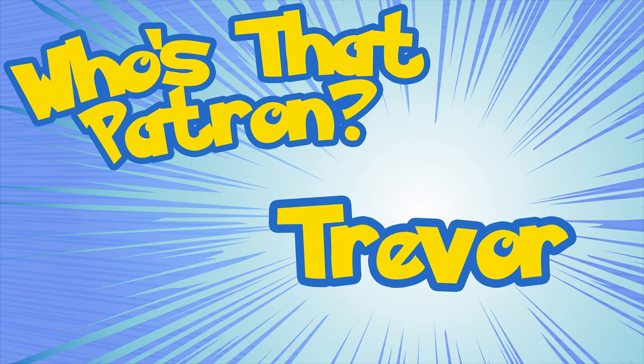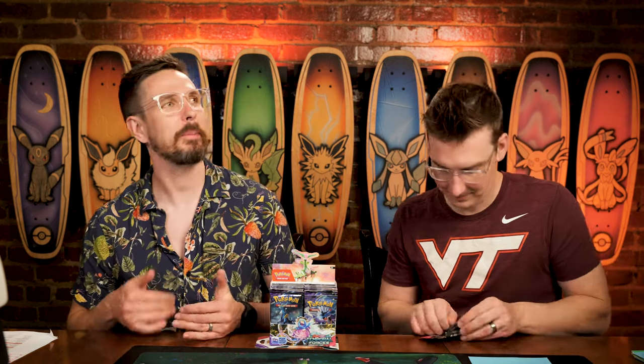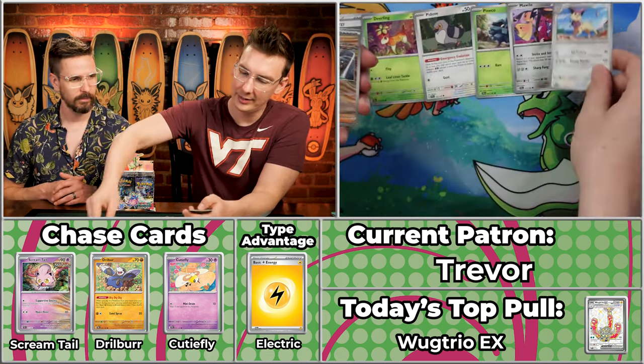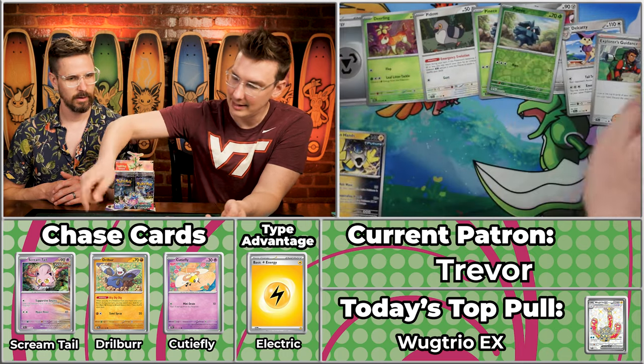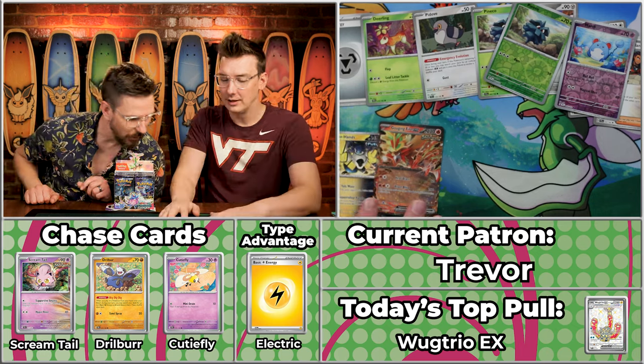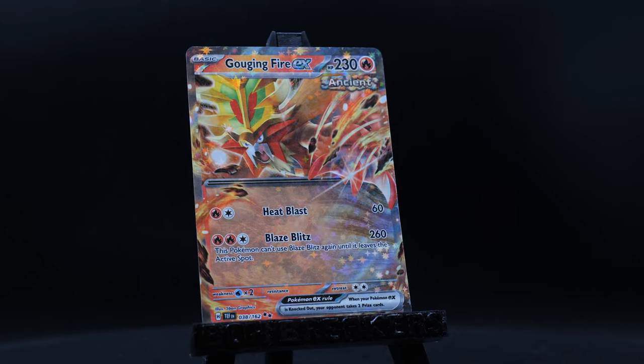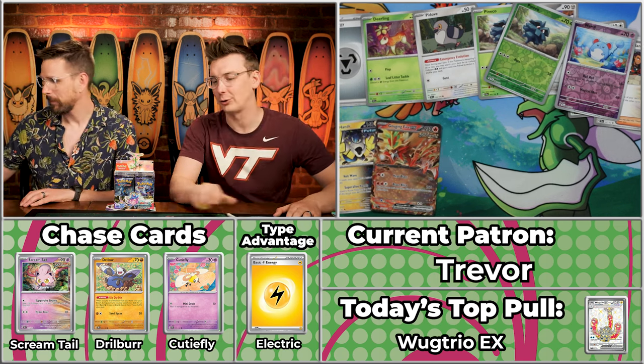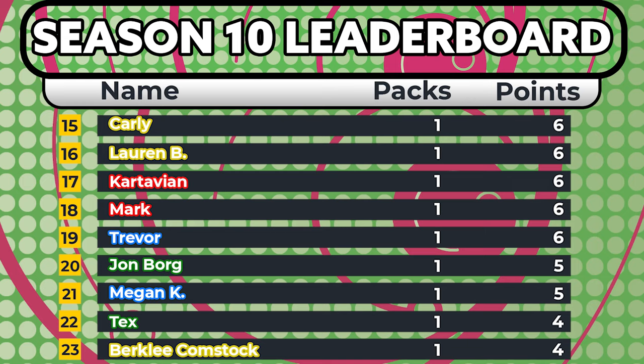Next up is Trevor for Team Water. Water and Fire have come out of the gates with a bunch of packs — they're clearly trying to steal some big card from the front of the box, charging in right away to throw off everybody's morale. We got the Maulwild, Delcat, Explorer's Guide, Iron Hands will score, Pineco — critical hit! — then Marrow will not, and the Gouging Fire! $1.24 for the Gouging Fire, rounding to a six-point pack overall for Trevor. Team Water could use a little boost there.